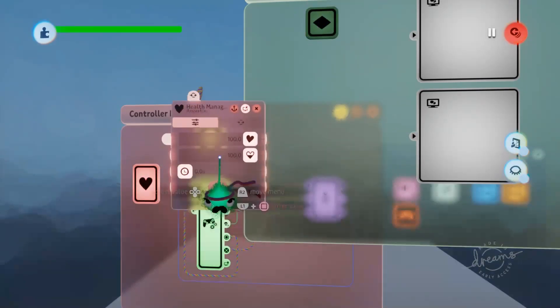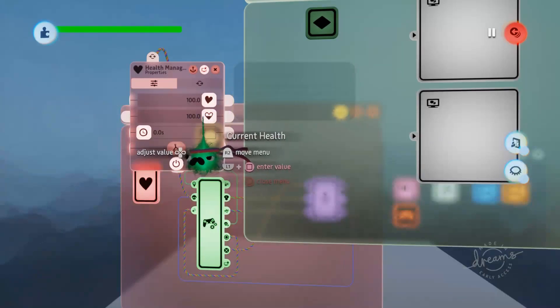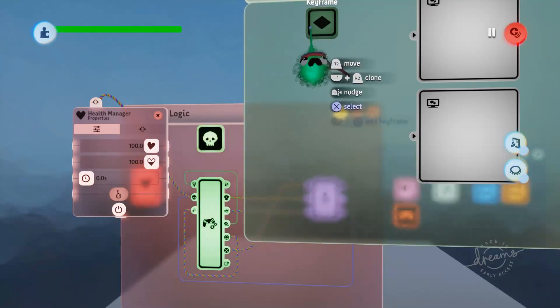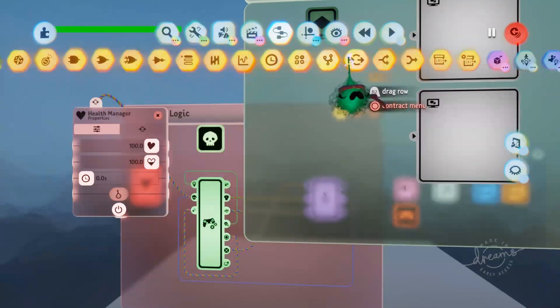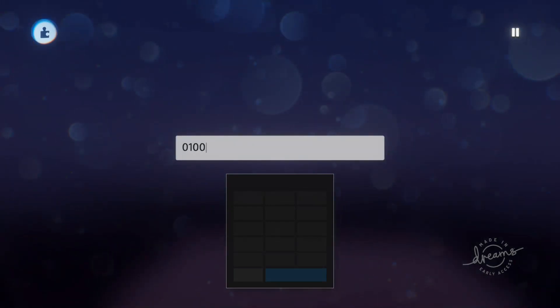Now we need to power this keyframe depending on how much health we have. If we open up the health manager tweak menu you can see we've got 100 health - that's our current health bar value down the bottom. We'll use the health slider to power our keyframe, but we need to divide our health by 100 because the keyframe only accepts a value of 0 to 1 on its power port. So we'll grab out a calculator, set it to divide, and divide by 100.